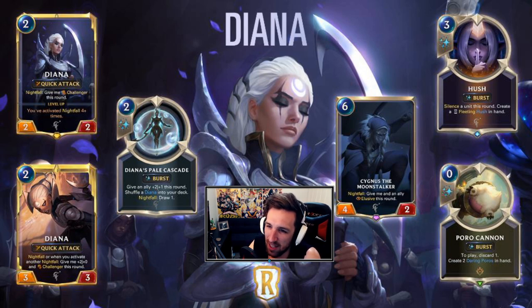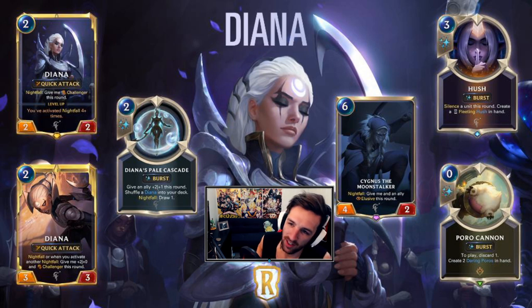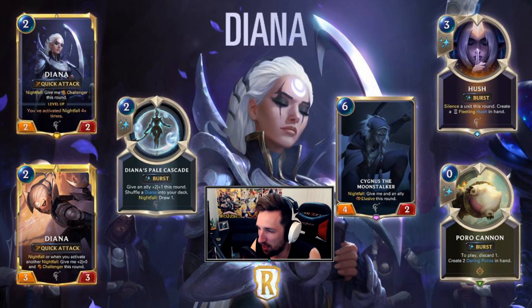Her champion spell is Pale Cascade: give an ally plus two plus one this round, shuffle it into your deck. Nightfall: draw one. So this is burst speed — give an ally plus two plus one and nightfall draw one. This is going to be one of those cards that oftentimes gets nightfalled anyway during combat. The actual spell itself seems reasonable, mainly for the card draw — it's a two-mana draw one a lot of the time. This is similar to the other card we saw with heal two draw one, which seemed quite powerful. This will see play, even outside of being Diana's champion spell.